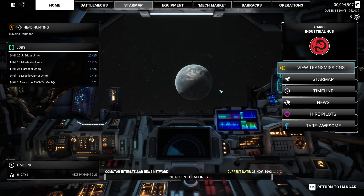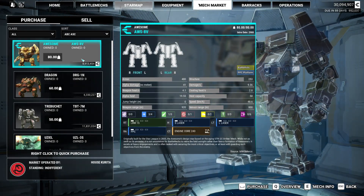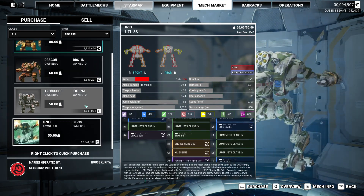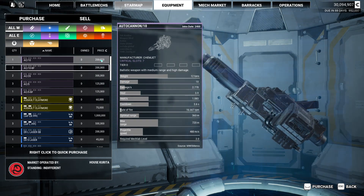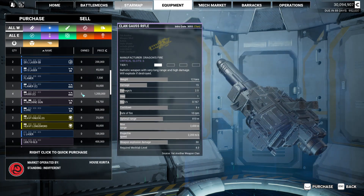We've had a refit, bills are paid. Surrey are awesome. That's the 8V. There's that UZL — those are neat. I love that little pod up there, that's clever. Is there anything we gotta have here? Doesn't look like it. It's an okay Clan Gauss.